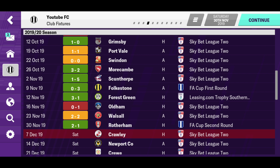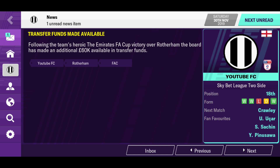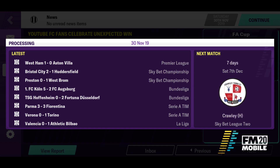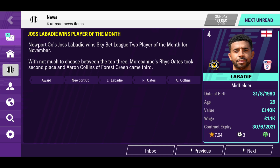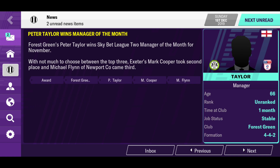Wait — that was in the FA Cup, not the league, so it won't affect our league standing. Apparently we masterminded a giant killing — that headline usually only comes up when we beat teams significantly better than us. Following the heroic victory over Rotherham, the board has made an additional £60,000 available in transfer funds, which is great — it shows the board is very appreciative of our efforts.